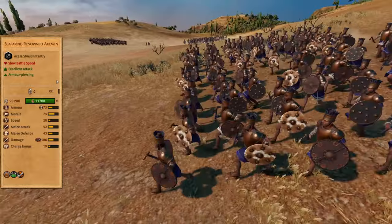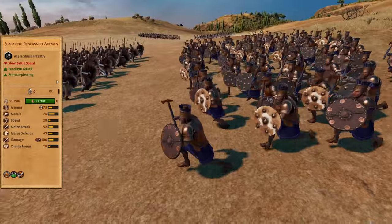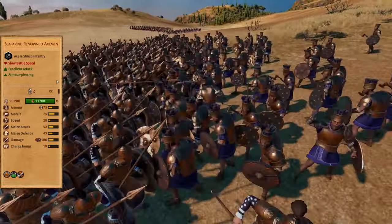Seafaring renowned axemen are your offensive heavy frontline. They will cut through anything. Place them on the sides of your frontline or in places where you want to push through.